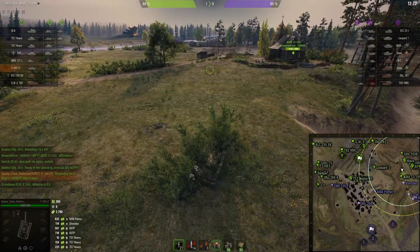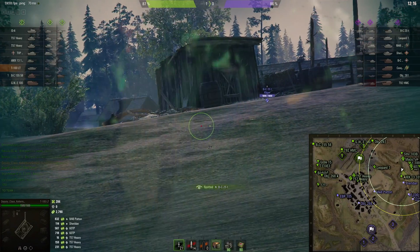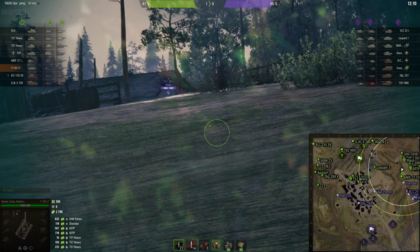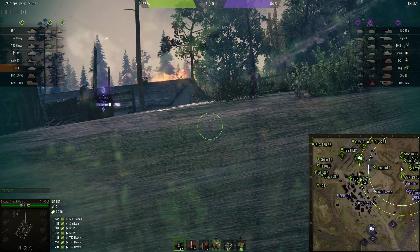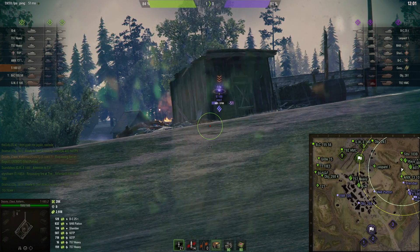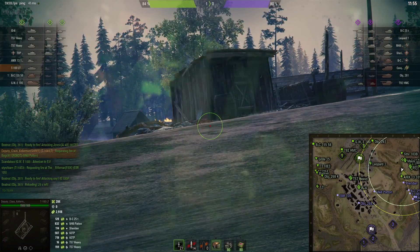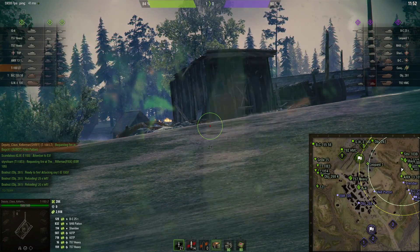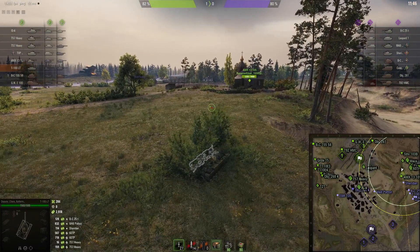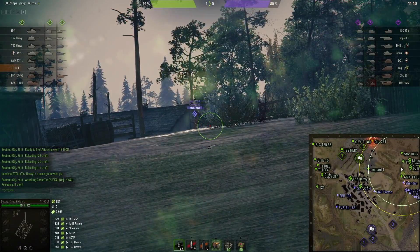He explains camo/view range interaction: just because your view range circle extends to someone doesn't mean you see them — if they have 50% camo, they're invisible at the edge of that circle. He's not going to re-explain the whole mechanic — check old videos. He's still a long way from 10,000 combined. He spots someone and asks: 'Am I spotting him? Let's see.'